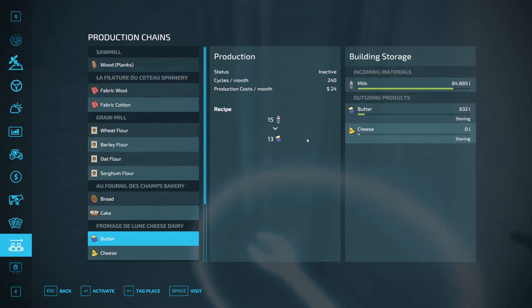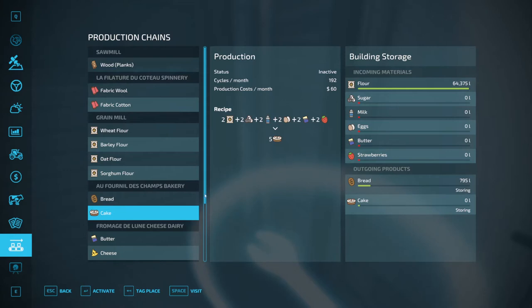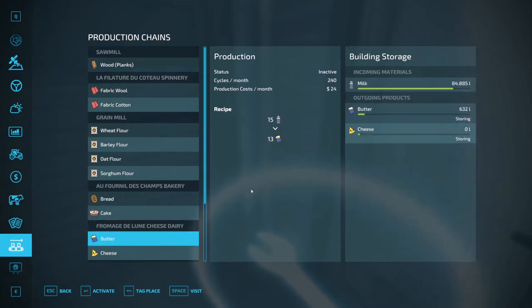I wanted to know how I could maximize my production facilities. I wanted to know, with the bread for example, why bread production is so much more efficient with the bakery than with the dairy. It turns out the mechanics - the way they've written the scripts for the various buildings - are different.